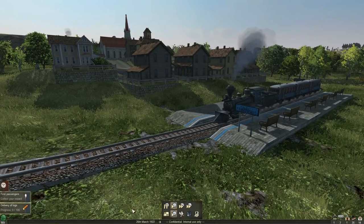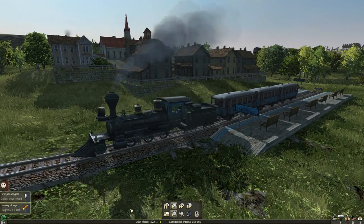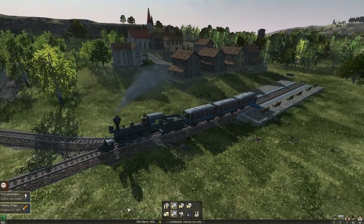All aboard and hello again friends and fans, Raptor here. Welcome to Mashinky, a train simulator and strategy game for the PC. Check this out — we've got a wonderful porter train pulling out of the station, and I hope you guys really enjoy this because this is one heck of a game.